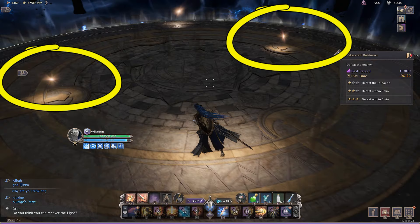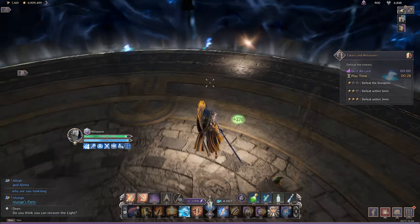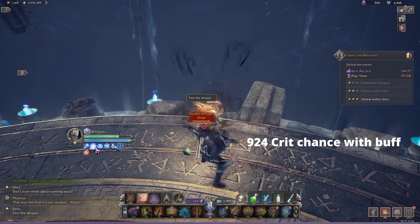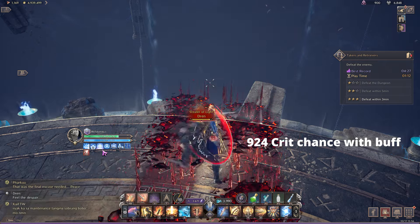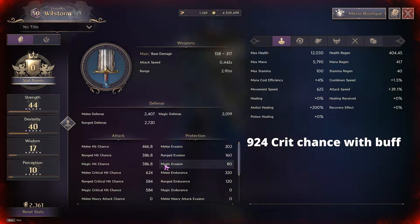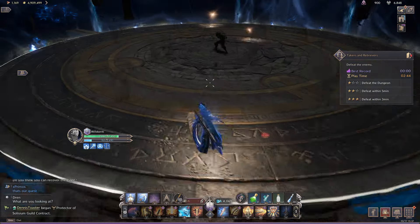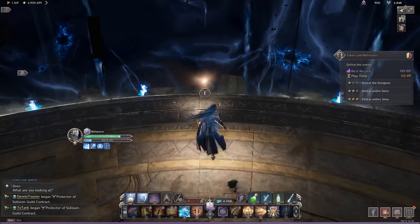The second thing in this phase is that there are two little golden orbs floating around. If you pick those up you'll get a 20-second crit chance buff — about 150 crit chance per stack, so 300 total. Honestly it's probably not worth going after them versus the time you're wasting, so grab one if it's convenient, otherwise just push through. Also, if you're in the intermission phase for too long he will eventually do a big explosion and insta-wipe you.